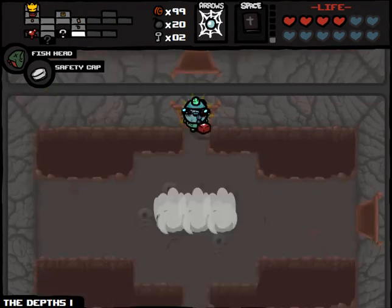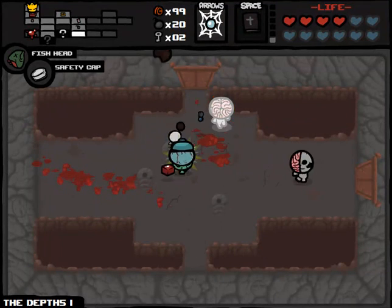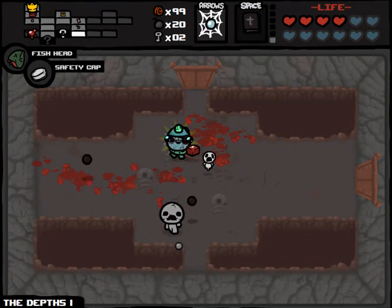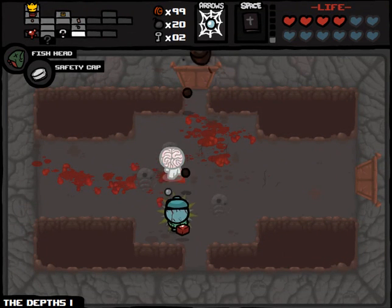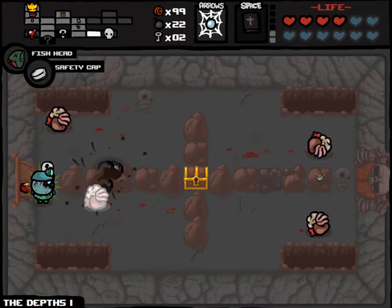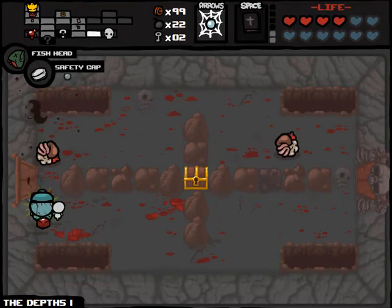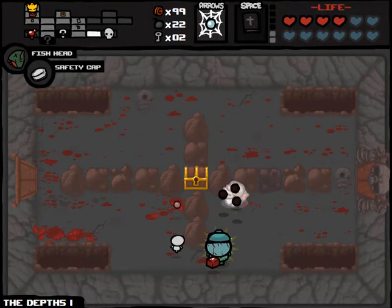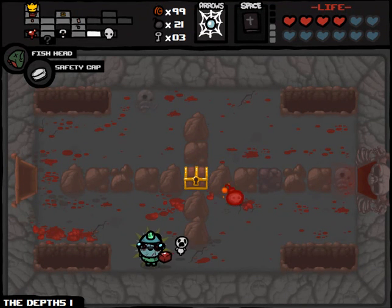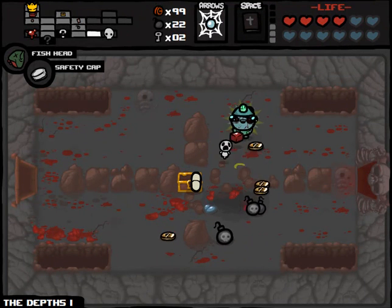We're going to come across zombies. Another good opportunity for piercing shots. Extra bombs — I'm kind of welcoming those right now. Do I have enough keys to use that golden chest? I think I can justify that. Now if I put a bomb here I should get the Tinted Rock as well. There we go — that's effective bomb use. That's awesome. I shouldn't be picking up the money because we don't need it.